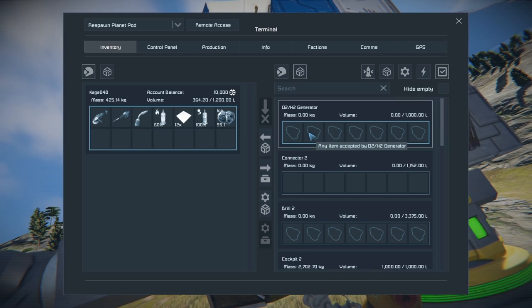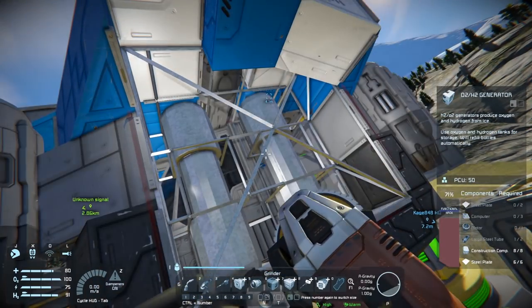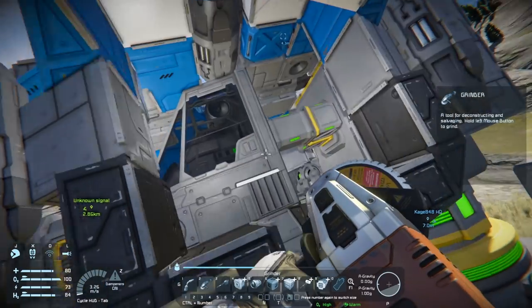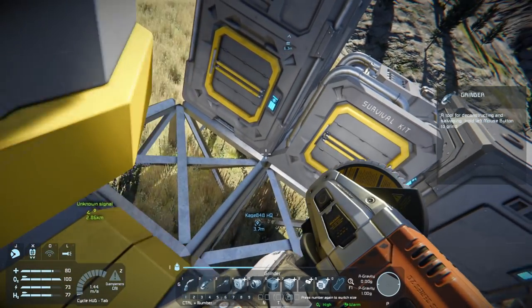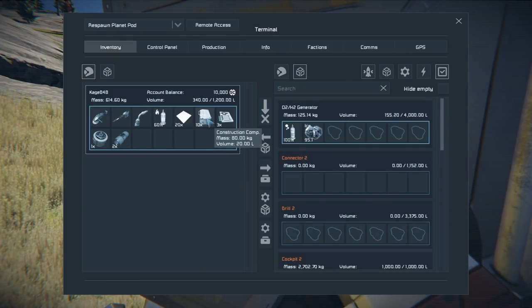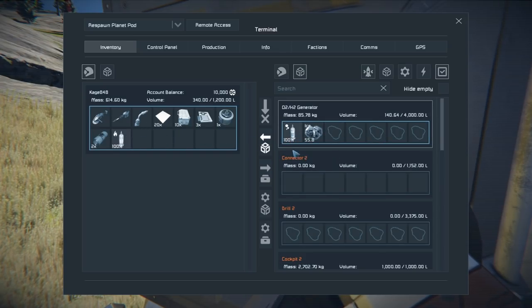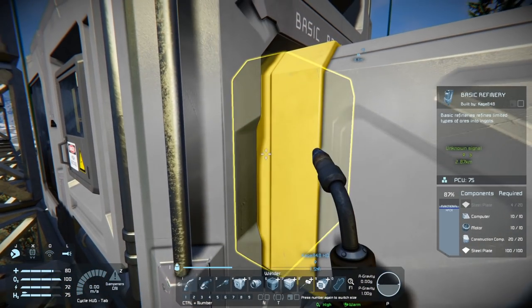We're going to grab the ice — I'll probably want to go get some ice at some point too — and we're going to take this out and put a battery in there. Hopefully there's enough room; they might be the same exact dimensions, which would be wonderful. Let's dump all this stuff in here. We'll go ahead and refresh that just to make sure everything's working. We're gonna have to go get some more ice.